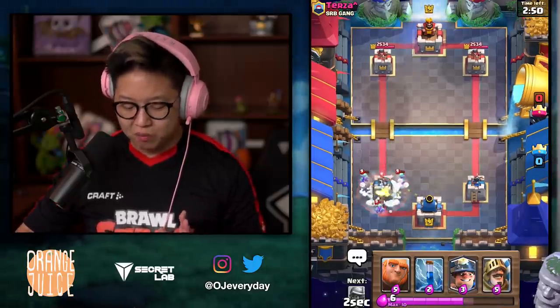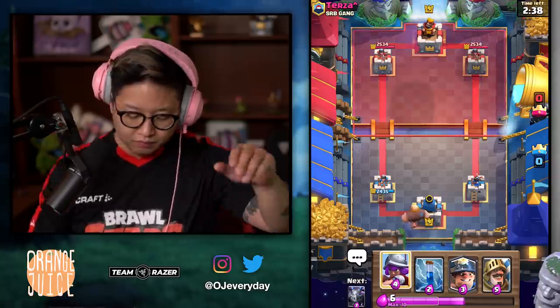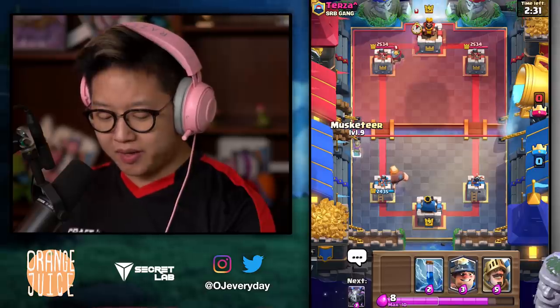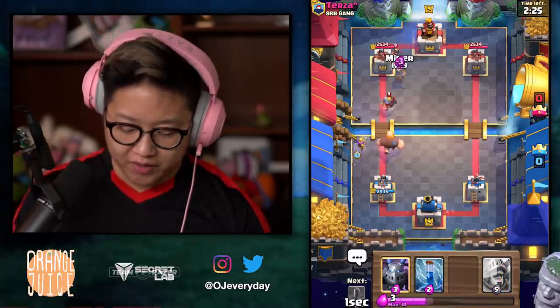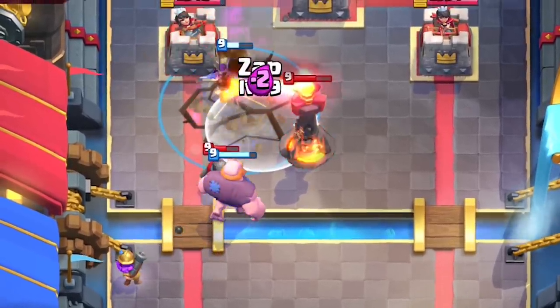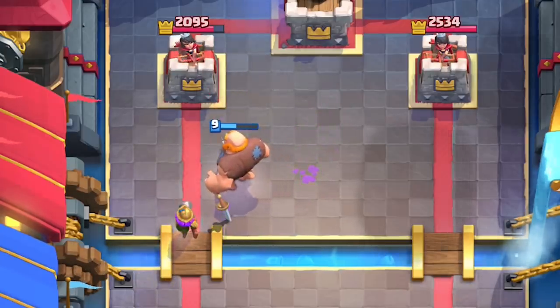Time to snowball. One stab — that's not good. Let's try it out. Put down the Giant in the back, rotate to my Earthquake. Put down the Musketeer kind of right here, maybe a little bit in front. It's gonna start targeting the Knight. Then right after I'm at full Elixir — go for it. Oh! Earthquake — mismatched, hard countered.